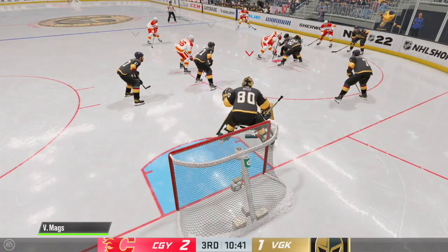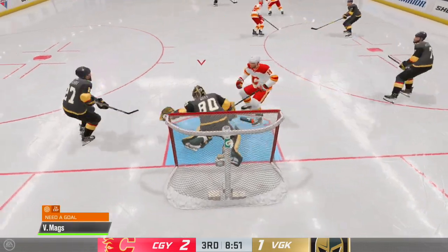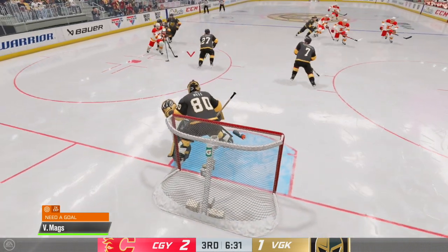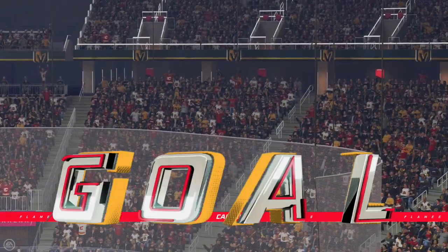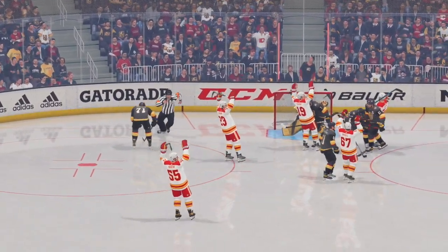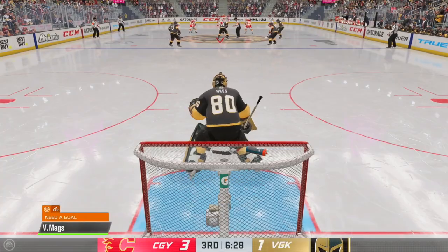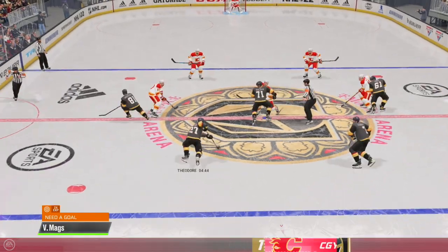He regains it after losing it and spins away from the Vegas player, taking it all the way in. How does that go in? He banked it off the post and in. I remember we played a game against Calgary last year in Season 1 — we were playing well until the end of the game and just blew it. This has the same vibes. We got a piece of that one off Raquel.